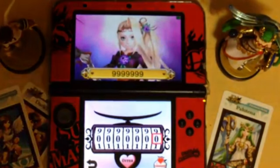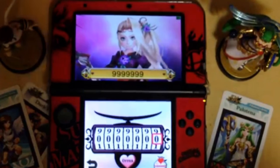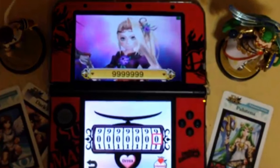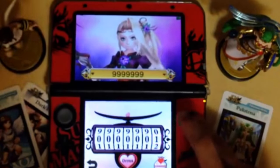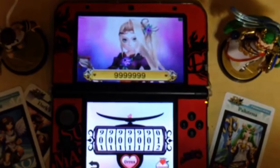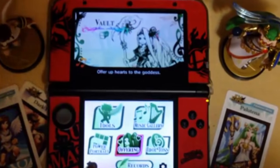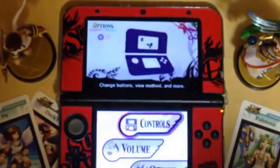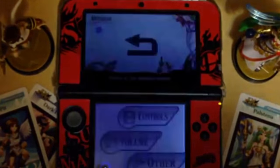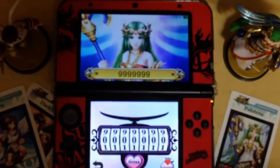We also have the offering. The offering really just does nothing at the start of the game - the character won't even be there at the far back - but the more you offer, the further they walk towards you. Here I have it maxed out; I can't offer even one more heart. Up there you have seven nines, which is also the max number of hearts you can carry. I did the same thing for Palatina as well.